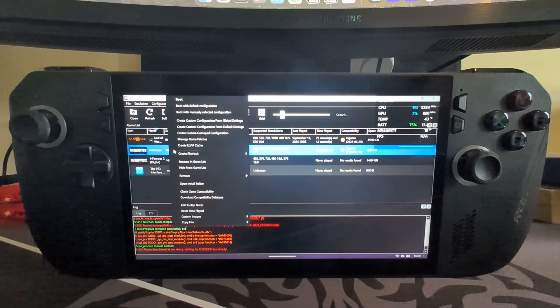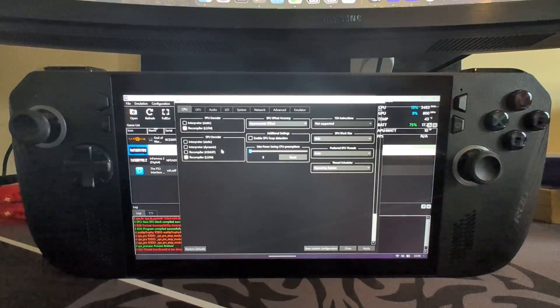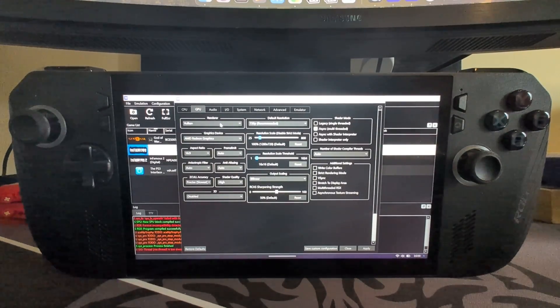Right-click your game and select 'Create Custom Configuration'. I recommend doing it from default settings unless there are specific settings you've already set up that you want to carry over. In SPU configuration, go to SPU XFLOAT accuracy and set that to accurate. In GPU configuration, set Z-cull accuracy to relaxed.